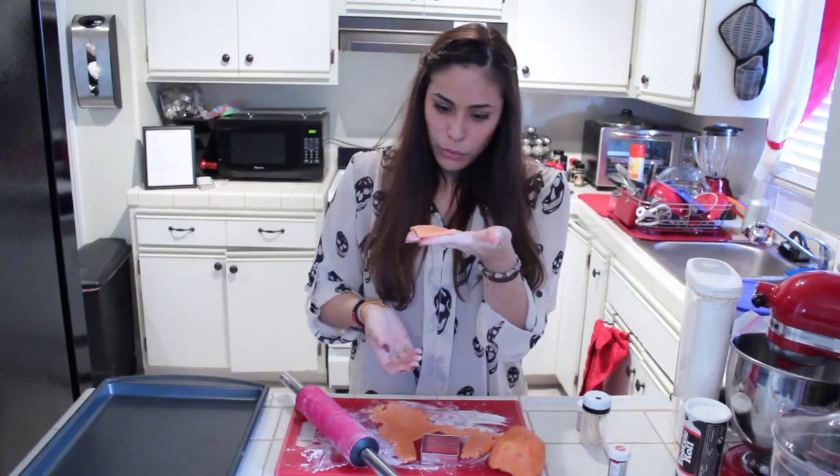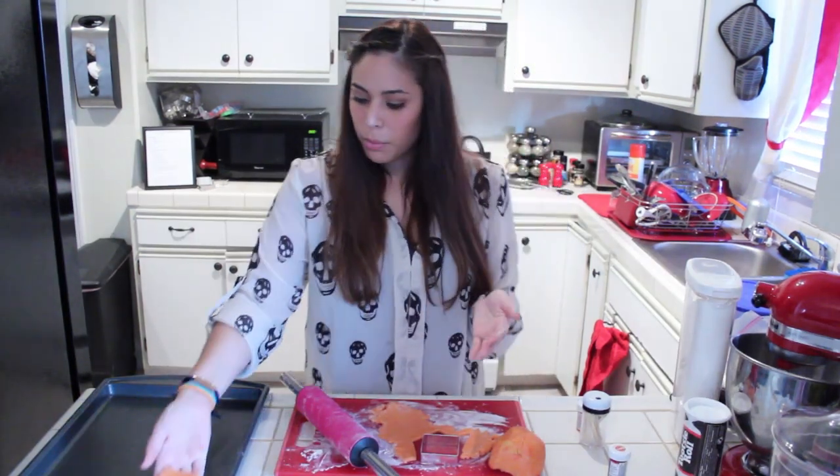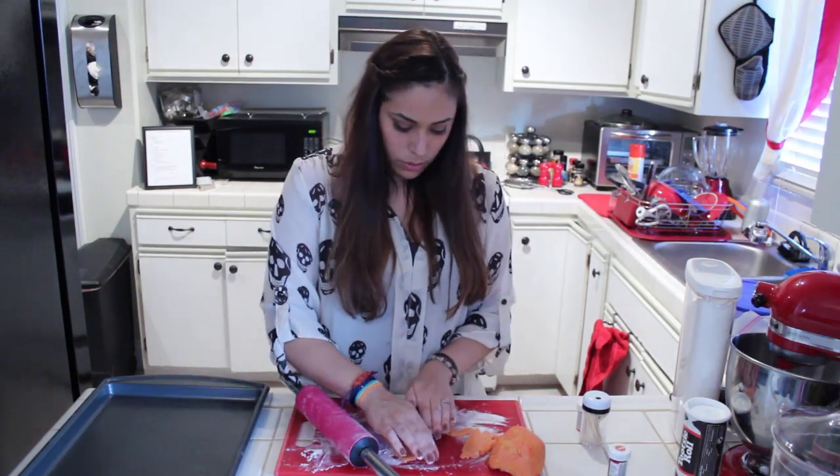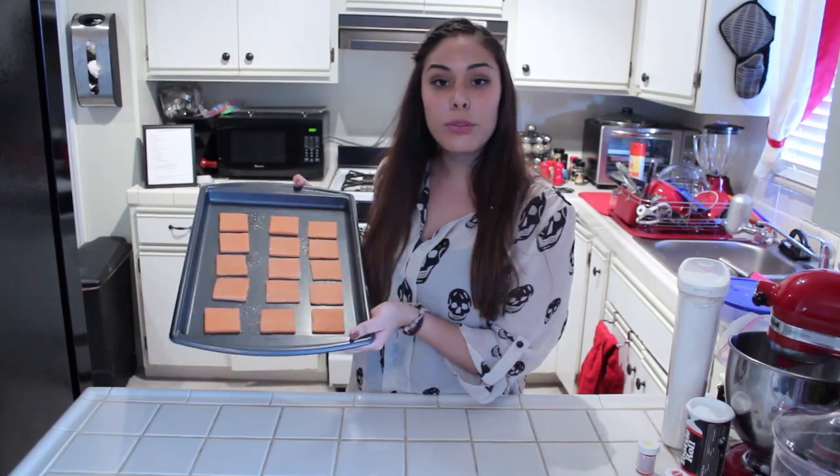You want them about, I would say, 1/4 of an inch thick. So let's go ahead and put those on the cookie sheet and I'm going to continue to cut out these squares. Once you're finished cutting, you should have something similar to this — I have three rows of five, so I'm going to put them to bake.